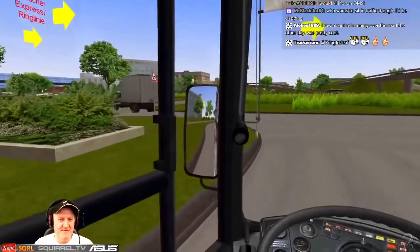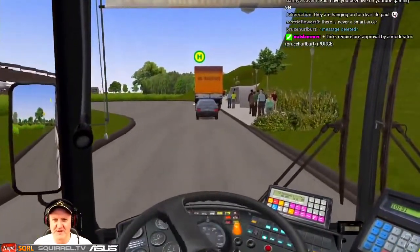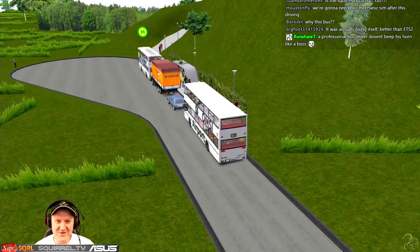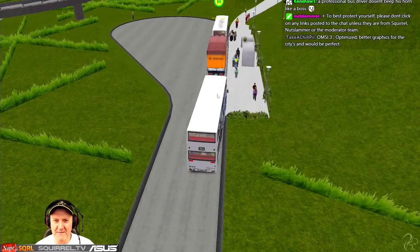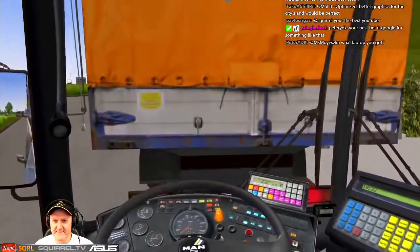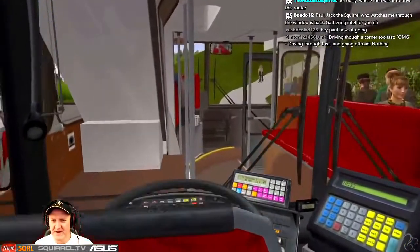It seems that with this map you basically have to do the circuit once to have any hope. Even so, you still get problems — nobody's going to get on this because I'm five minutes late now. The AI vehicles are waiting for my bus and he's in the way. I'm going to take advantage of no-collision being on and we'll have a bus inside a bus, which is going to get super mega weird.